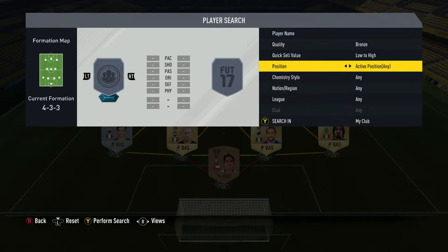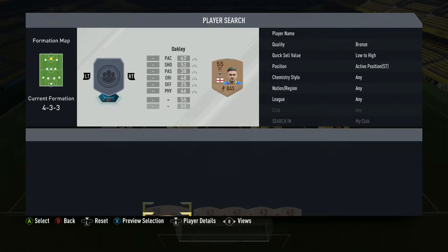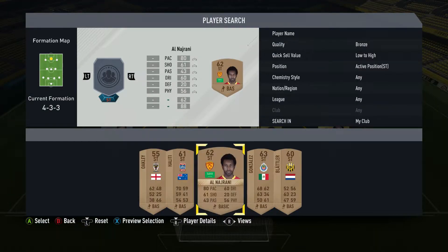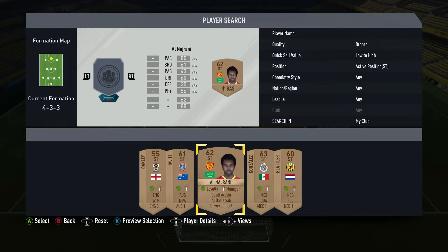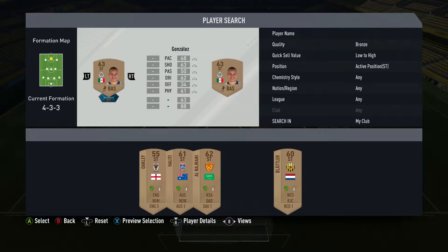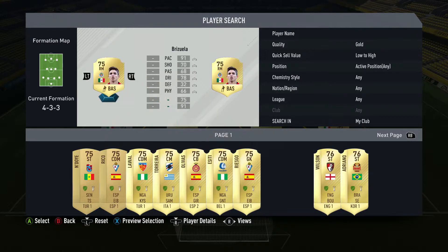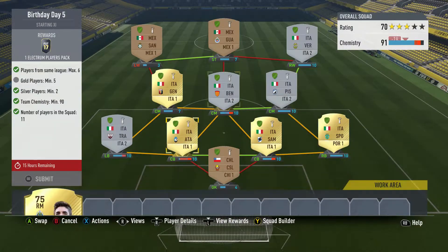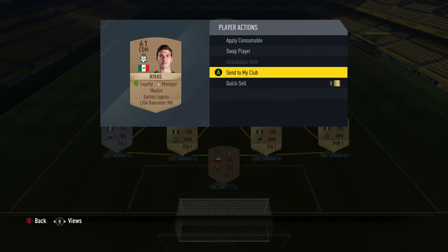Players get three chemistry no matter what league they're from, so let's go with this guy from the Mexican league as the bronze striker — just throw him in and take out one of the others. There we go, that works perfectly.